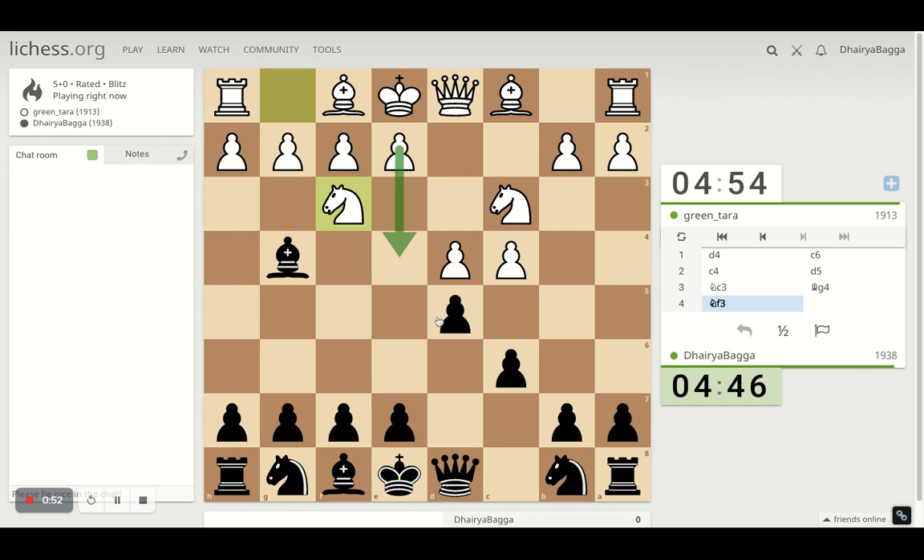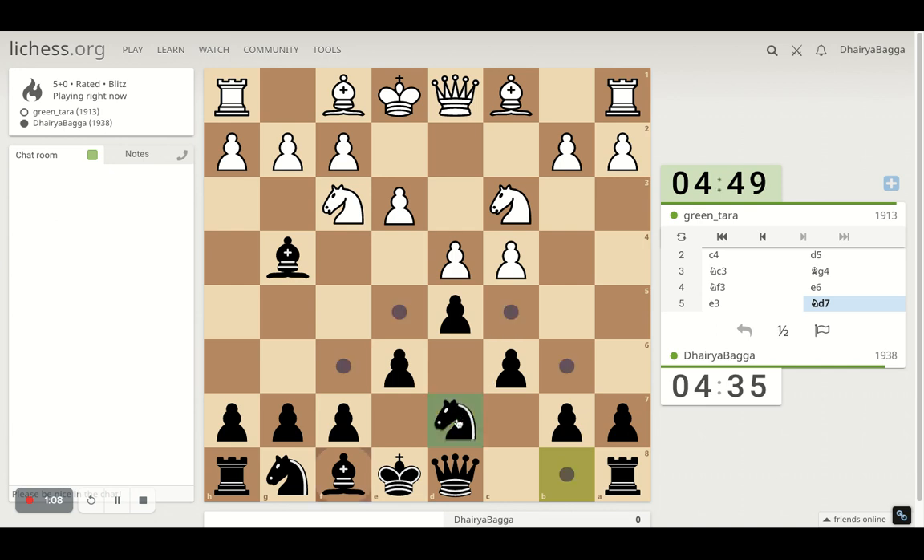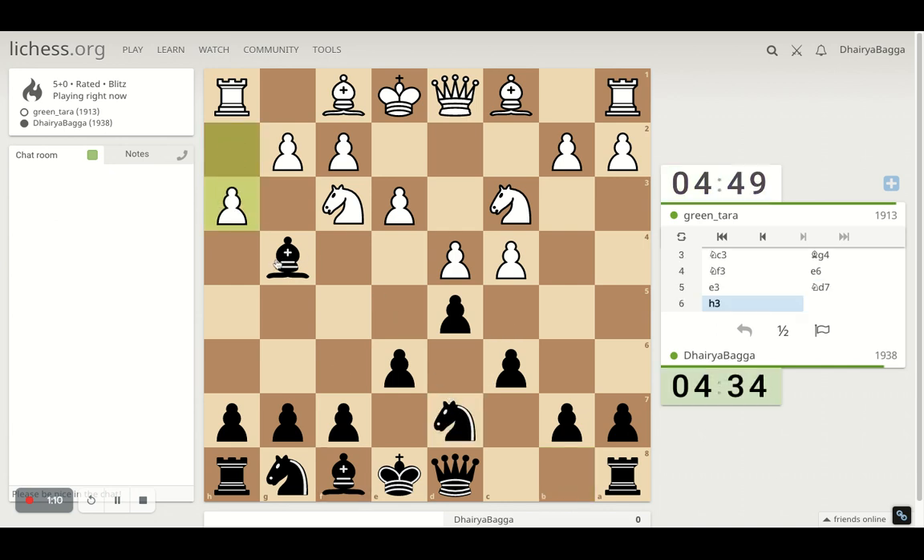Opponent develops the knight instead. I can take this or just proceed with my development — I'll consider development as the better option. Still not looking forward to taking this pawn. I develop my knight, which makes more sense — trying to take control of the square as well as developing a piece. I'll just bring it back, trying to maintain the pin for as long as possible.